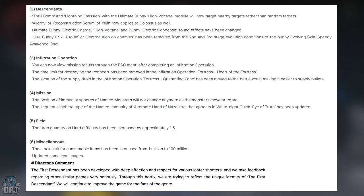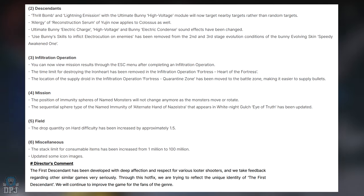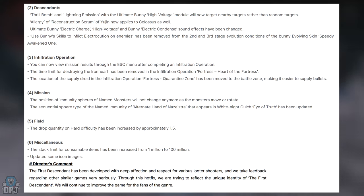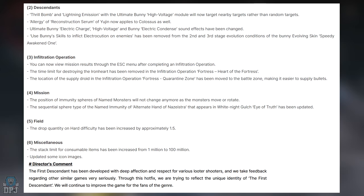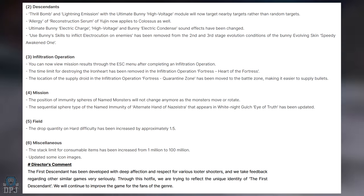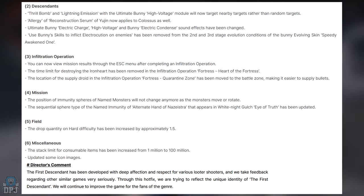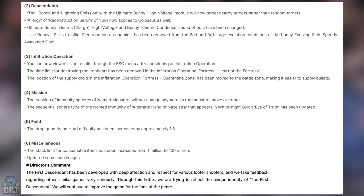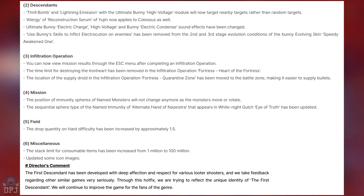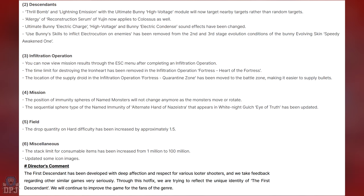Onto missions: the position of immunity spheres of named monsters will no longer change as the monsters move or rotate. The sequential sphere type of the named immunity of Alternate Hand of Nizestras appearing in White Knight Gulch's Eye of the Truth has been updated. In the field, the drop quantity on hard difficulty has been increased by approximately 1.5 times — they've buffed drop rates! Incredible, best change so far. The stack limit for consumable items has also been increased from 1 million to 100 million — they know people are farming!